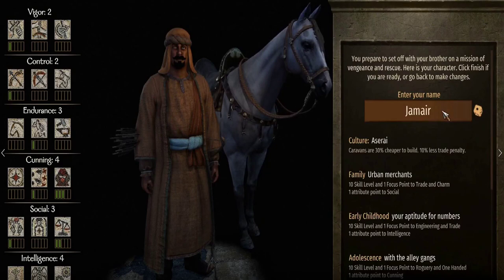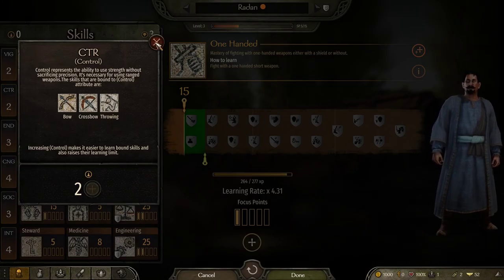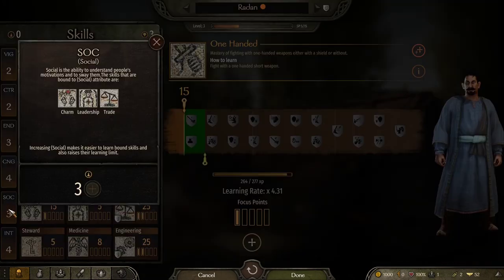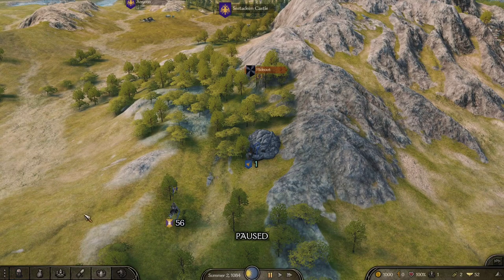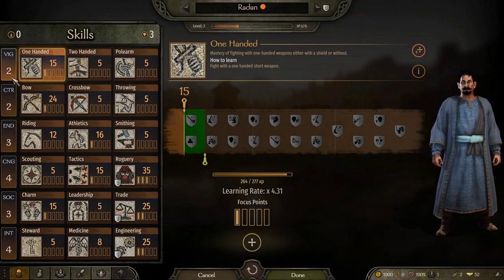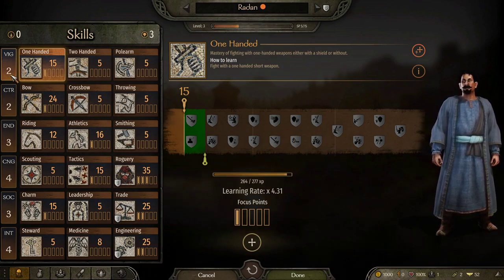When you do character creation, you get set with a story that is going to give you some different attribute points. So if we're looking here, this character has two Vigor, two Control, three Endurance, four Cunning, three Social, and four Intelligence. I got to that menu by pressing C — you can also access it down here. You can see all of my attributes, which were determined by those stories I created for this character, like the childhood and the youth and all that.